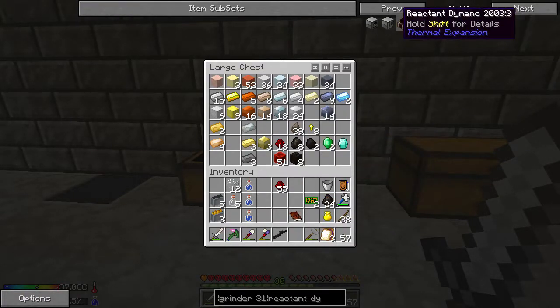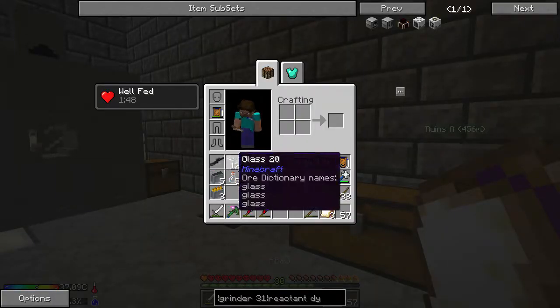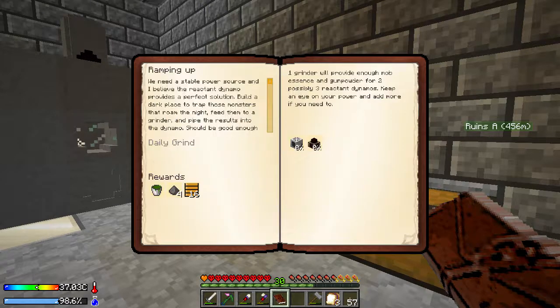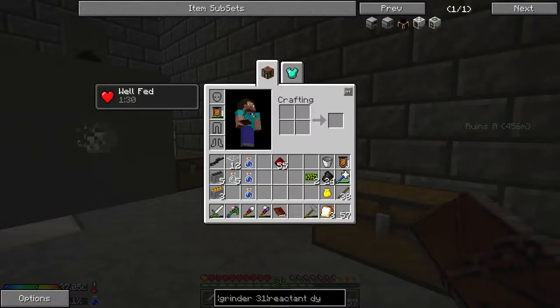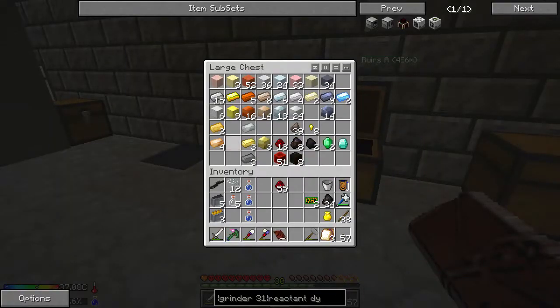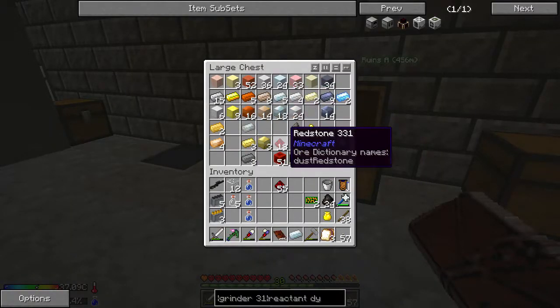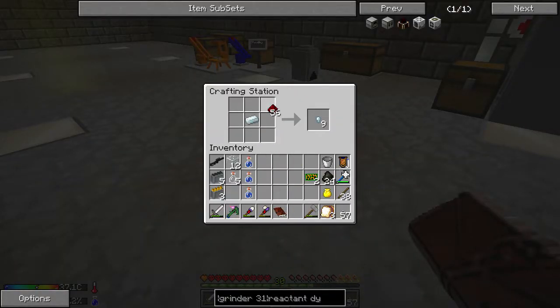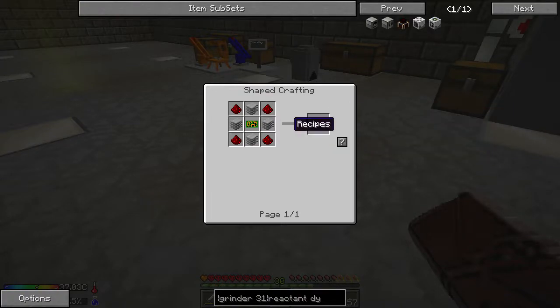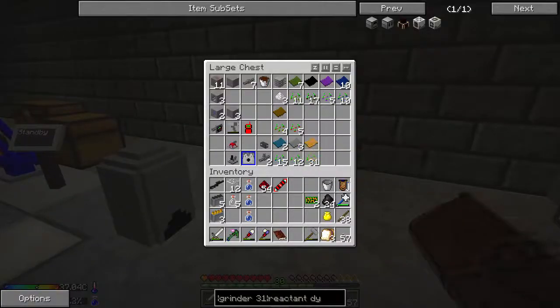First things first, we need to make a reactant dynamo. If we look at the quest book, we need to make a grinder and a reactant dynamo — this is going to let us unlock two more quests. So we need a grinder and a reactant dynamo. Let's go ahead and make the reactant dynamo first. This is just a lot of bronze and some silver. We're going to need a little bit more bronze, but silver we have. We have plenty of redstone, so let's get the transmission coil. The other thing this is going to take is a PRCLX100 logic expansion card, which is just a circuit board with some plastic and redstone. That one's not too bad.